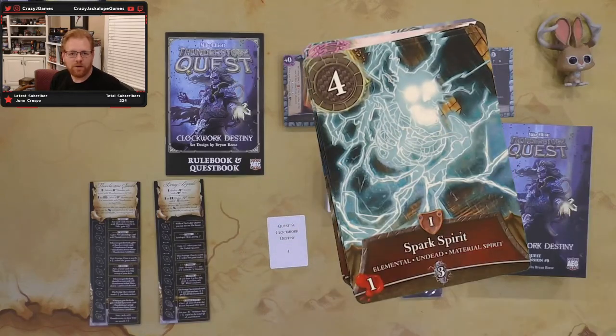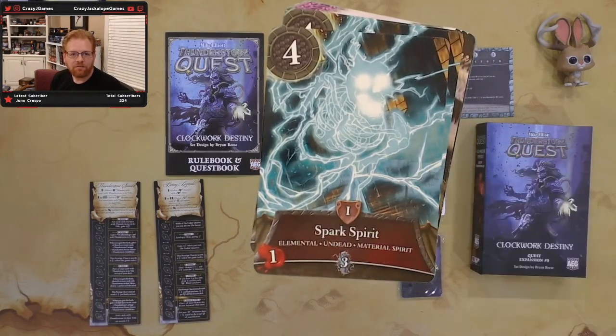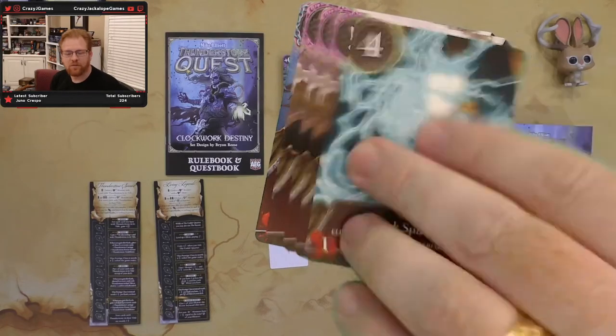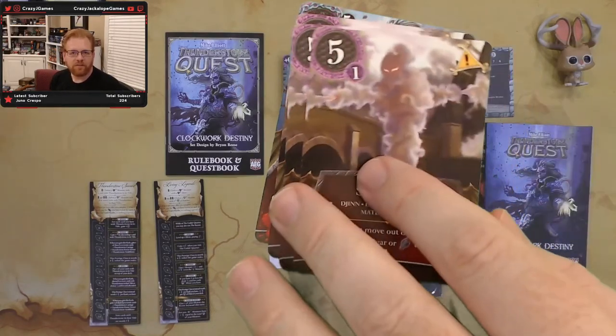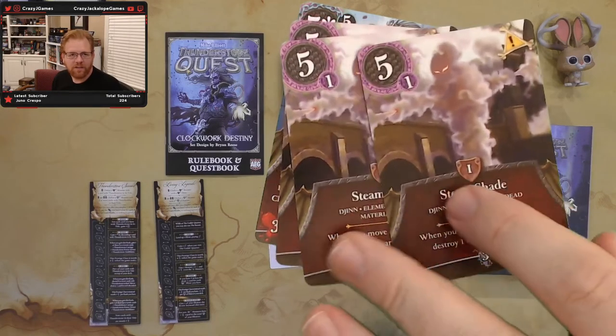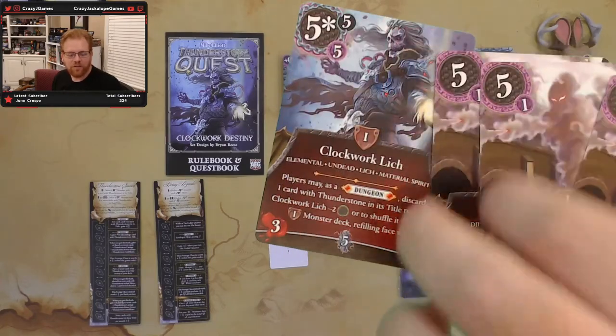Next up is the Spark Spirit. Four toughness — not too bad. He's going to do a damage to you; he's worth three. There are three spark spirits. And we have Steam Shades, which are five with one magic defense. When you move out of this room, destroy one gear or a shard. He gives a lantern and he's worth three. He's not too tough to fight, but you're not going to want to just breeze through his room. He's probably a stop-and-take-him-out type character. Three of those in there.